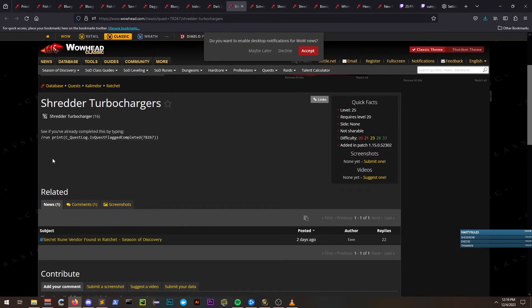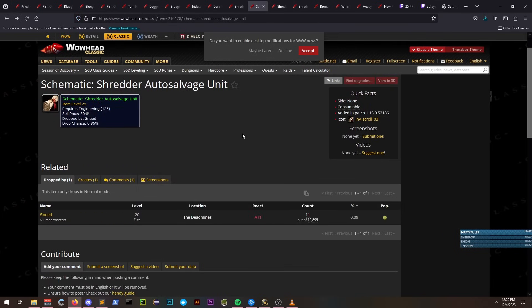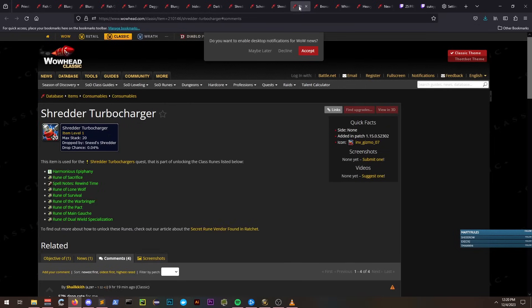The third quest is called Shredded Turbo Chargers, and it is the most costly and lengthy of the three quests. It requires the use of at least 16 crafted engineering items from a schematic which is dropped in the Dead Mines with a 0.09% drop rate. To learn it, you must obtain the schematic from Sneed and have 135 Engineering. After learning it, you can create Shredder Auto Salvage Units, which are used to obtain the final item you will need to turn in for the quest.